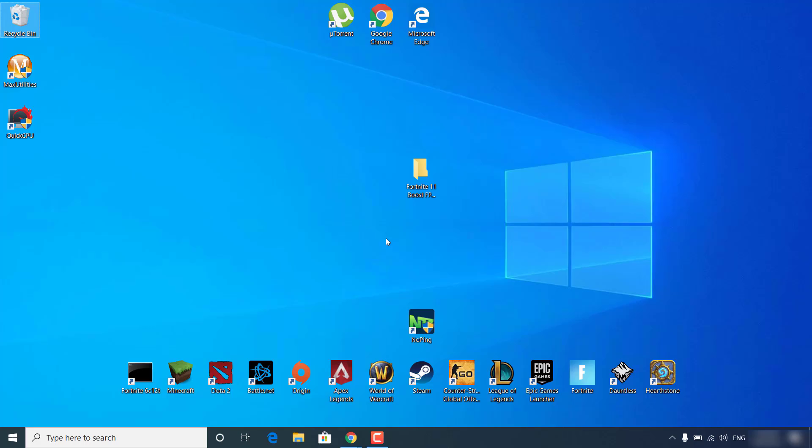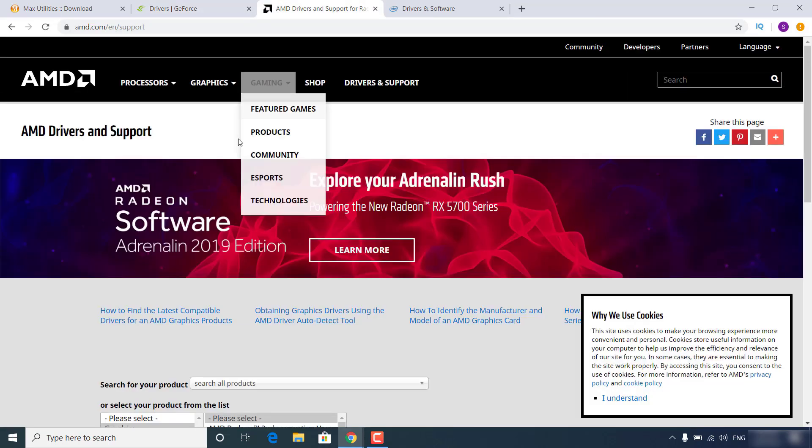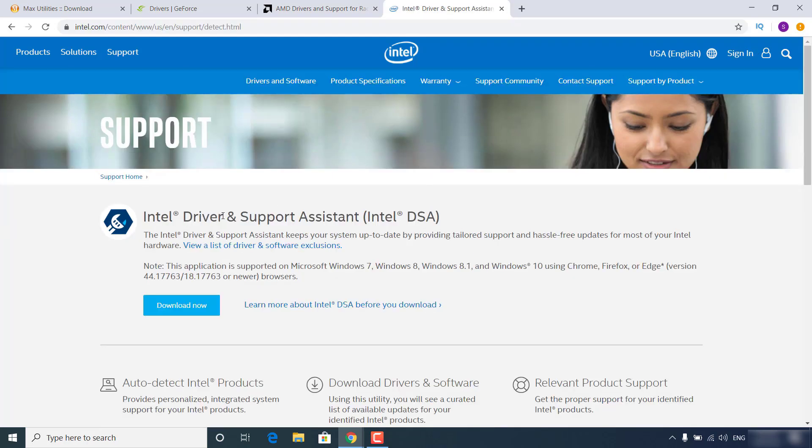The last step is to update your drivers. Go to the NVIDIA GeForce Drivers website and download GeForce Experience, which automatically keeps your drivers up to date. If you have an AMD graphics card, go to the AMD website, scroll to the bottom and download 'Auto-detect and install Radeon graphics drivers for Windows'. If you have an Intel graphics card, go to the Intel website, click 'Get Started' under 'Automatically update your drivers', and download the Intel Driver and Support Assistant.